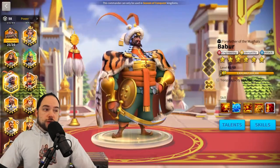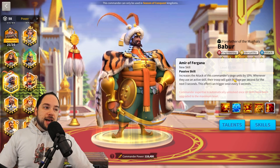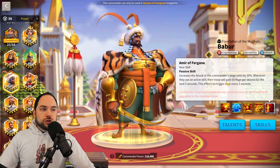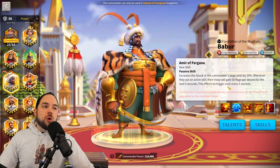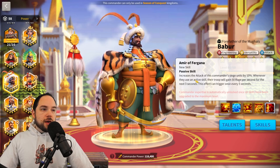This is in part because when you expertise Bobber, he increases the attack of this commander's siege units, and whenever they use an active skill, this troop will gain 50 rage per second for the next three seconds. So you are going to have some extra rage generation going on as well.